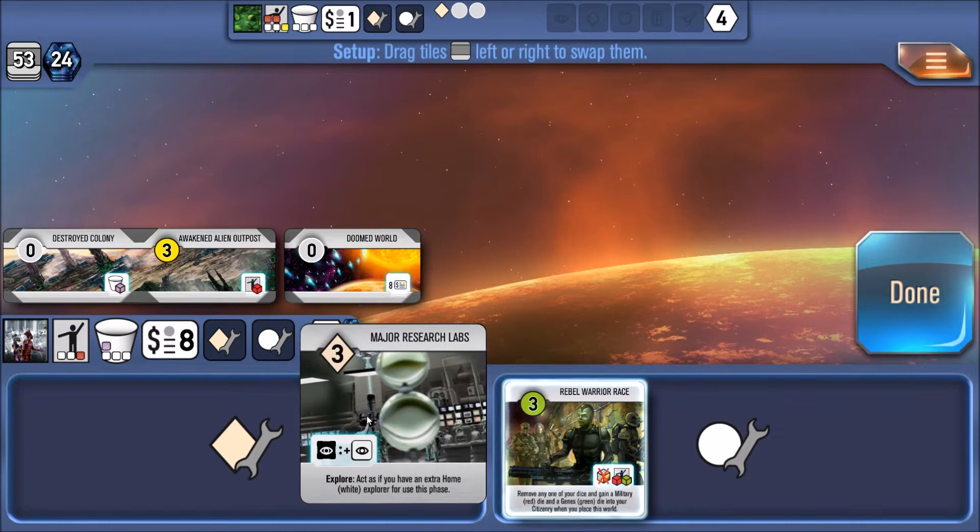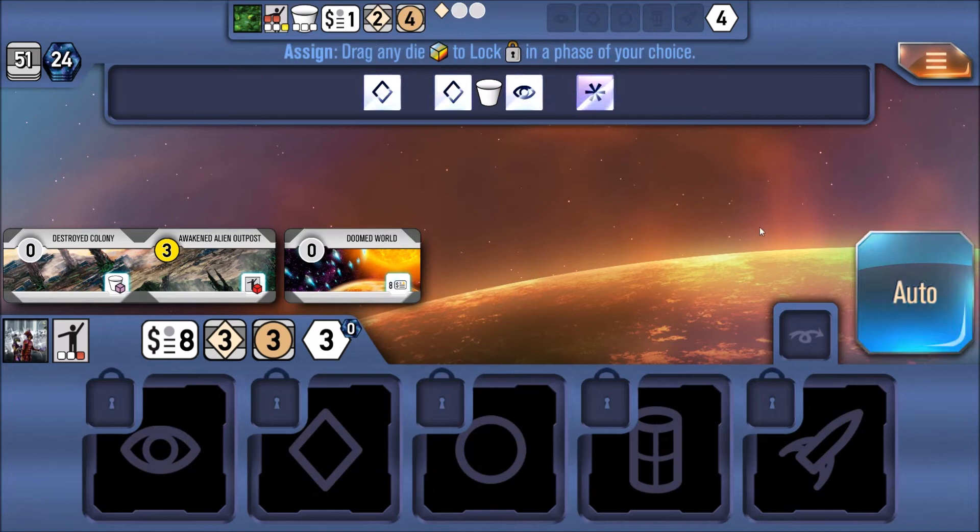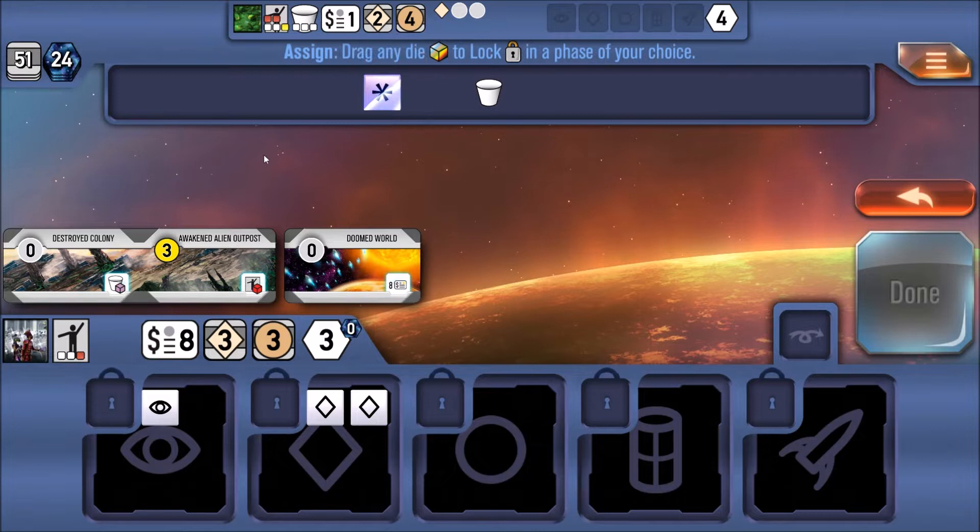However, you cannot do everything that you want on your turn. You get to choose one and only one of those actions to take, regardless if you've got dice on other actions. So whenever you roll your dice, you're going to automatically assign them to their various actions, and then you're going to pick and choose which action you want to take.